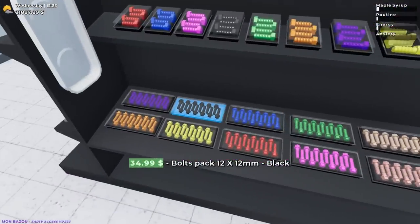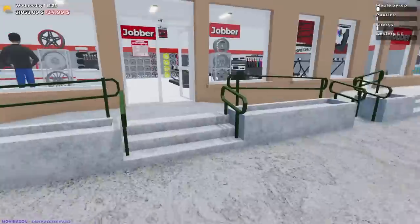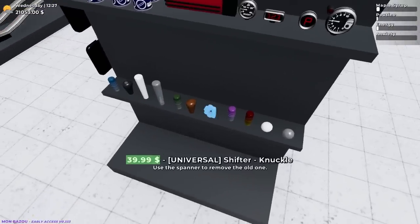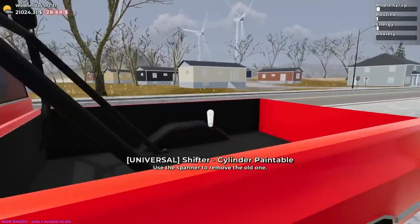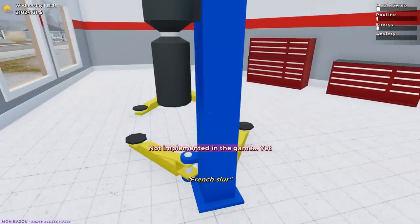I know there's a couple things I need. I need more black bolts because we're missing some on the vehicle. Did they add... oh, they added some new shifters. These are all universal. Let's go with the paintable cylinder. I do want to do some customizing to the interior, but it's not implemented in the game yet.